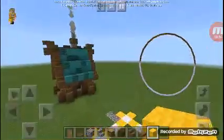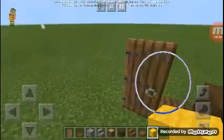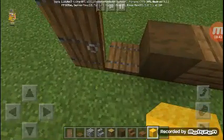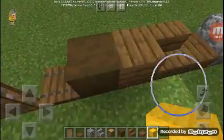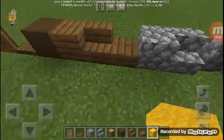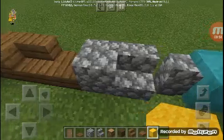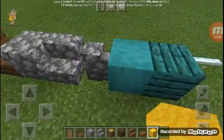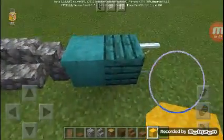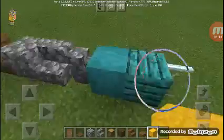Here's our block palette: spruce door, spruce trapdoor, stripped spruce, spruce plank, and spruce stair. Next is cobblestone, cobblestone stair, and cobblestone wall. You can actually use any block you want, but if you've already gone to the Nether, you can use those blocks right here.